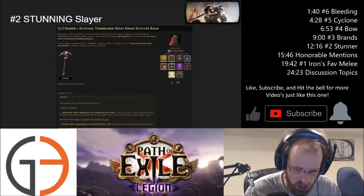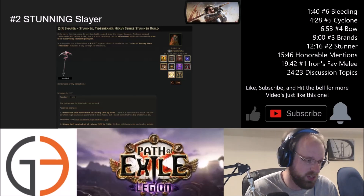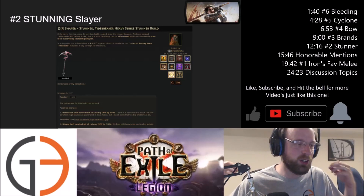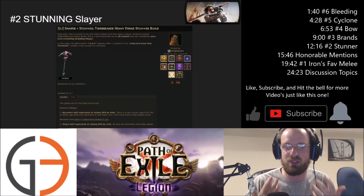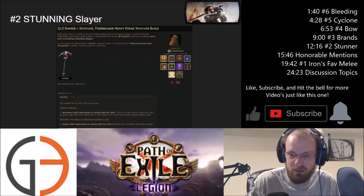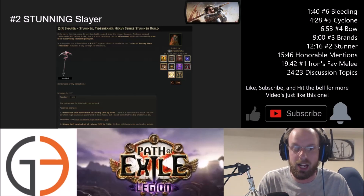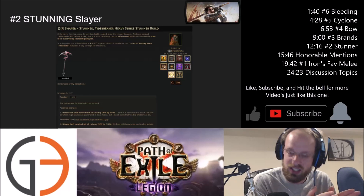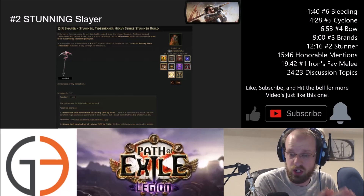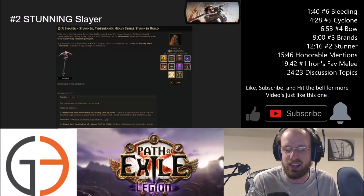There was a patch that essentially killed stunning Shaper and stunning all of the bosses throughout the entirety of the game — and it is back. His quote on his particular build guide is that 'this is the golden era for this build.' Every single change happening in 3.7 is going to essentially buff this build: Slayer got buffed, stunning got buffed, and tons of added flat damage on a bunch of different skill gems, support gems, and active gems. Heavy Strike is stronger than ever as a big single target, heavy hitting skill, and then of course taking advantage of the Tidebreaker mace.